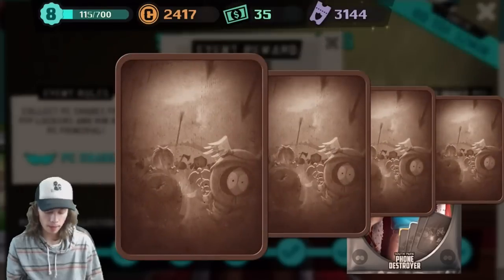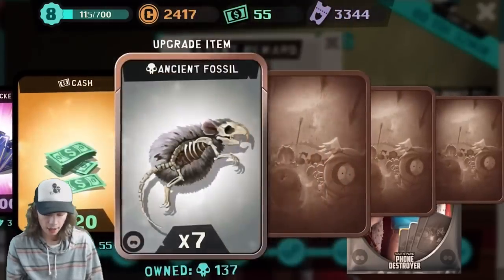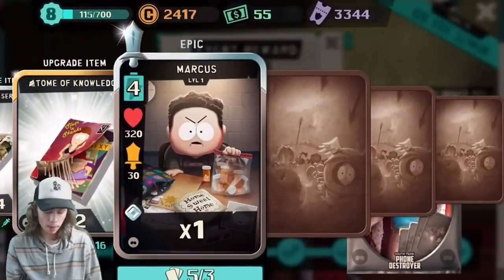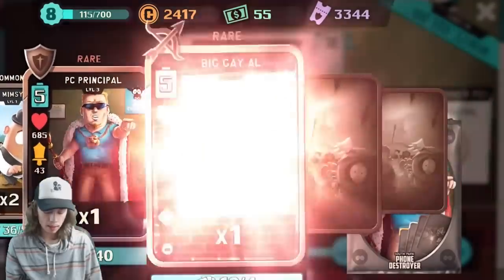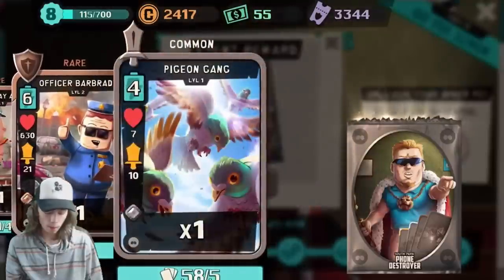Alright guys, my game froze. Let's open up this last pack. We get 200 PVP tickets, 20 cash — awesome — four serums, ancient fossils, two tomes of knowledge. We get one Epic Marcus, which I don't need. I would really like a Dogpoo. Two common Mimsies, one more PC Principal, Big Gay Owl, an Officer Barbrady, and one more Pigeon Gang.